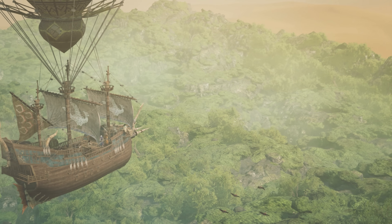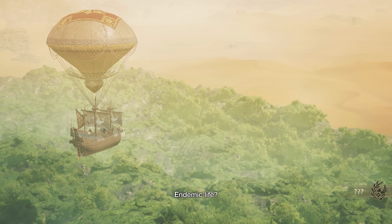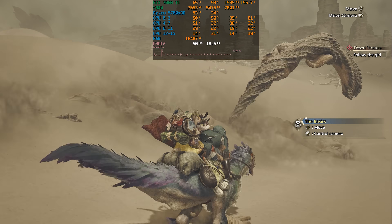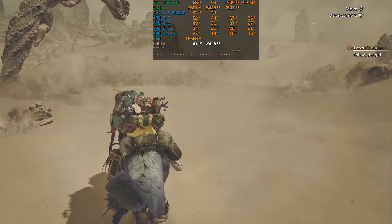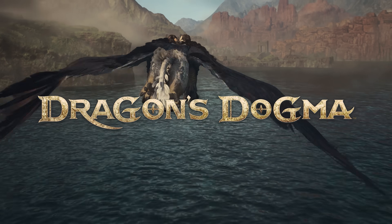The road to launch for Monster Hunter Wilds was filled with warning signs, each one confirming that the game would be a technical disaster. First, the system requirements outright recommended frame generation just to reach 60 fps. Then came the beta and benchmark tool, both of which showcased poor performance. Given the RE Engine's track record with large-scale games, we had reasons to be concerned — and we all know what happened last time with Dragon's Dogma 2.